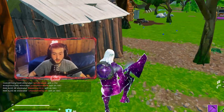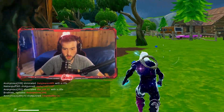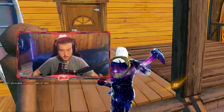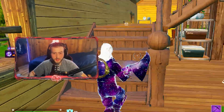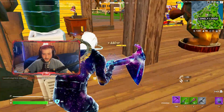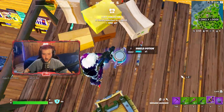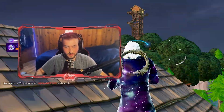We're in Zero Builds right now, which is probably way better for this. Lonely Lodge and Wailing Woods are the go-to drop spots — everyone loves this area. This feels so nostalgic. Who misses the 2017-2018 era? We got a suppressed SMG and a grenade launcher — let's go! I'm excited.